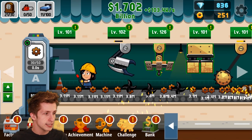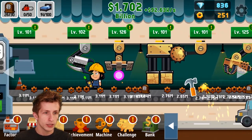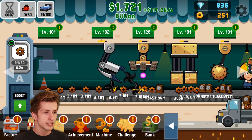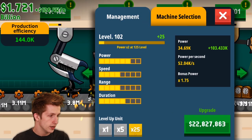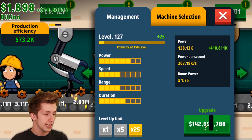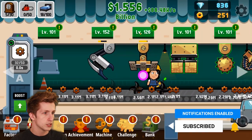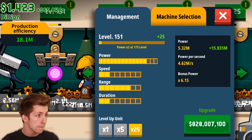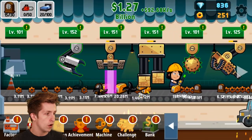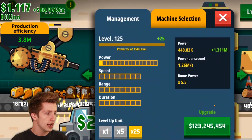Now we have all this money to spend. Right now we're making only clocks and I don't want to make only clocks. We made a bunch of clocks — thanks for the 17 million dollars. We can level this up, it gives us a hundred thousand power. We can level everything up to 150, which gives an extra four million power.